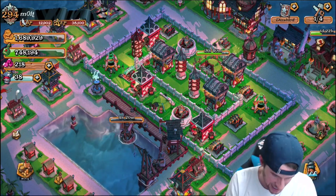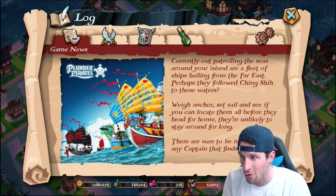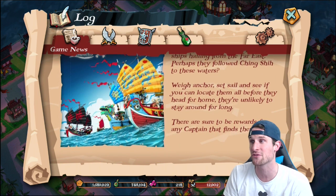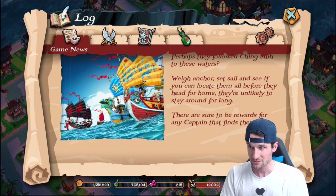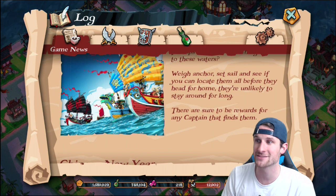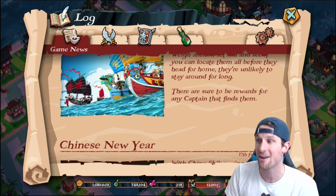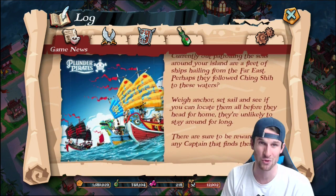Right now in the news section it says: the Chinese fleet currently out patrolling the seas around your island are a fleet of ships hailing from the Far East — perhaps they followed Ching Shai to these waters. That's the new legendary troop we got! Set sail and see if you can locate them all before they head for home; they're unlikely to stay around for long. There are sure to be rewards for any captain that finds them.